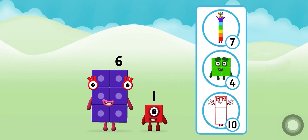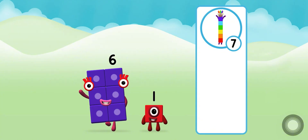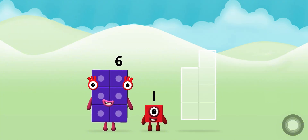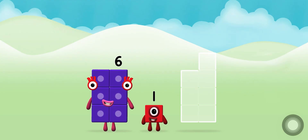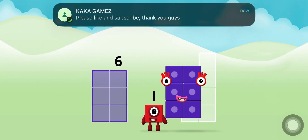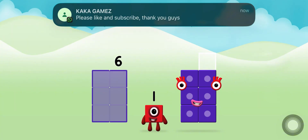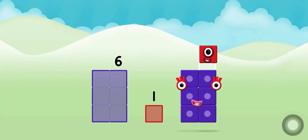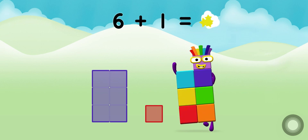Do you know which number block you'll make when you add these two number blocks together? That's the correct answer! Can you add the number blocks together? 6 plus 1 equals 7!